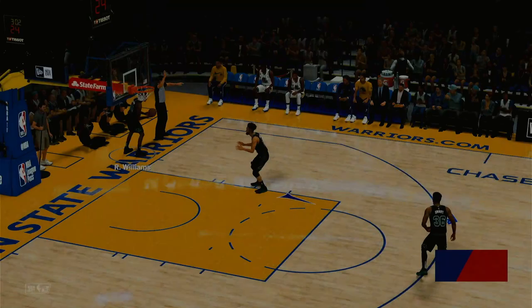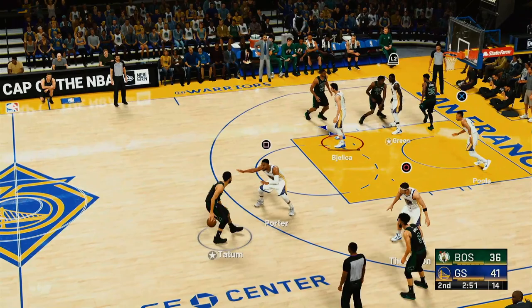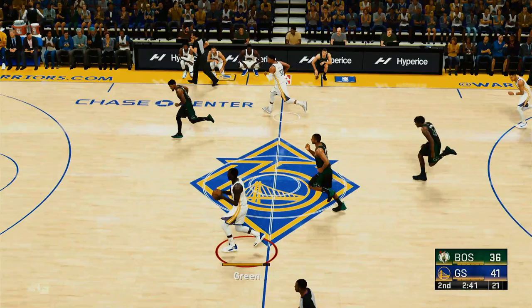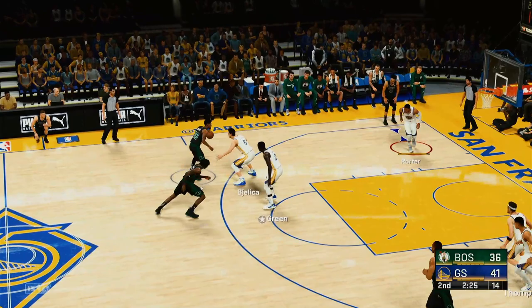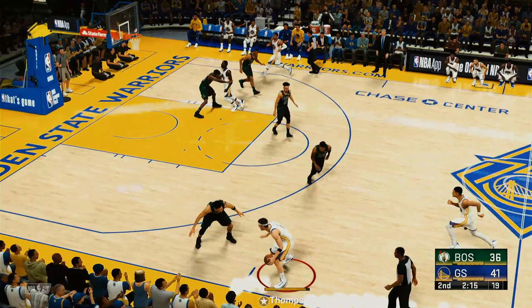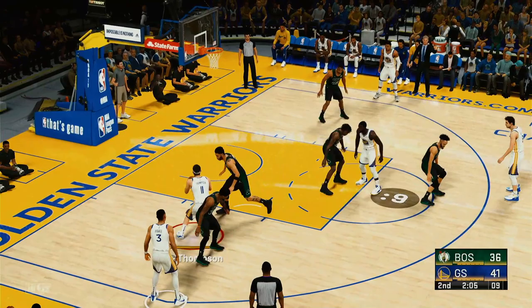Boston has possession — five-point game. Smart passes to Tatum, to the paint, then Horford — no good. Great defensive play from Green. Thompson fires over Horford — Boston with the rebound, Williams' fifth rebound of the night. Smart drives over — White's shot off target from three. Warriors lead by five. Thompson fires — misses again. Golden State cold from deep in the second quarter, just two of six.